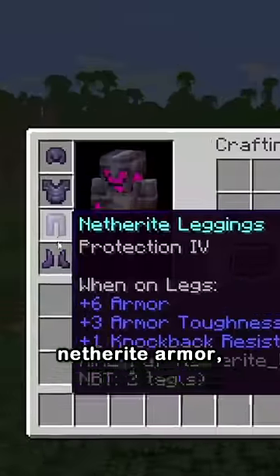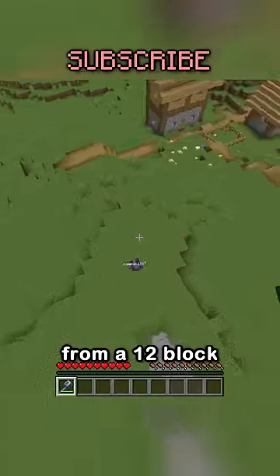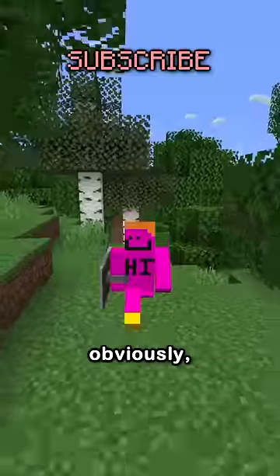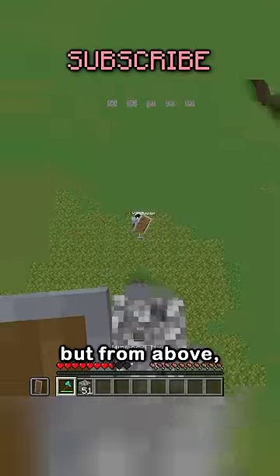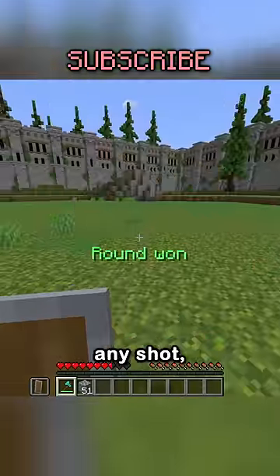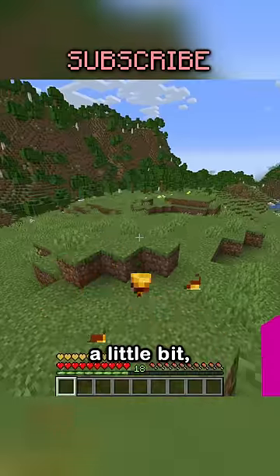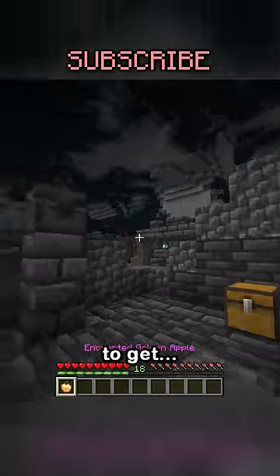Ever since Full Protection 4 Netherite Armor doesn't protect you from a 12 block mace jump, I've been searching for ways to counter the mace. Obviously there's the shield, but from above it's pretty hard to block any shot, so that's ruled out. Then you have the God Apple, which will help a little bit, but they're kinda hard to get.